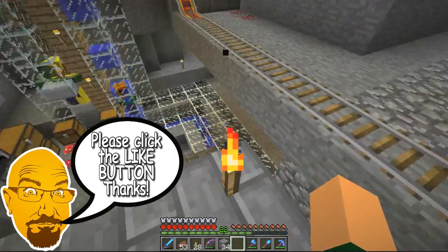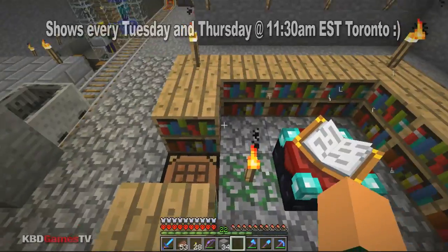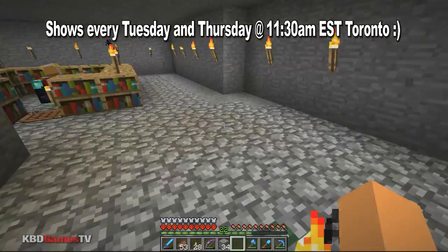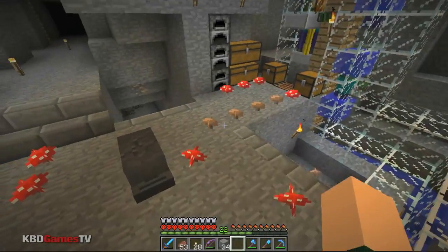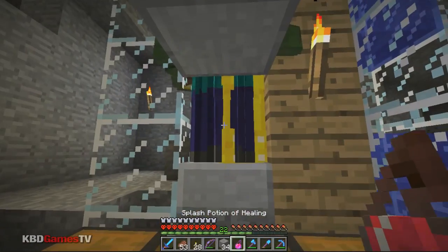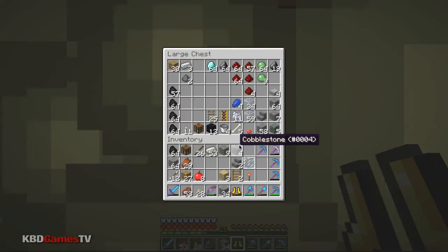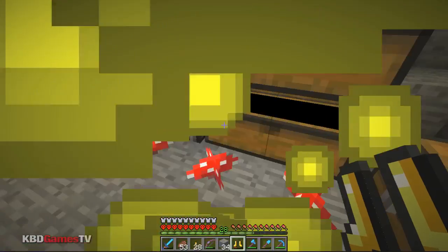Hey guys, it's Ken from KBD Games TV. In the last episode we built our enchantment room just above our spawner, and here's another spawner. I said let's build a brewing area because this is where we're spending some of our time. We're going to kill these guys to shut them off — that's it. We shut those dudes up and we're going to get rid of some of this stuff, then we're going to zip into the nether.